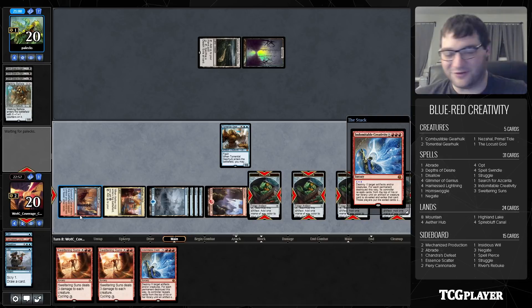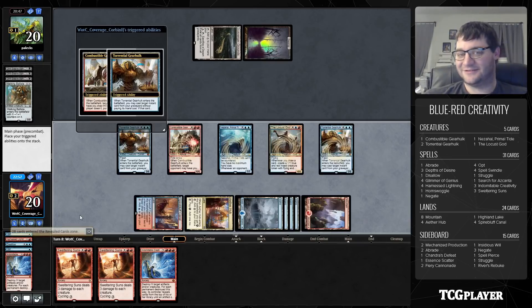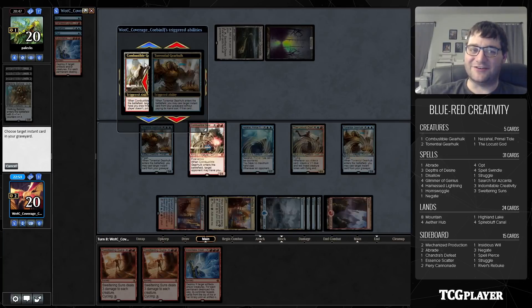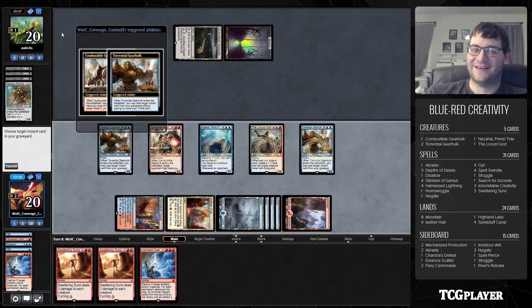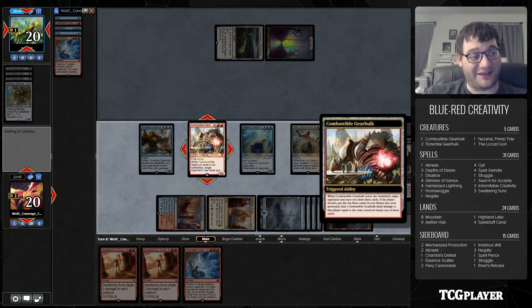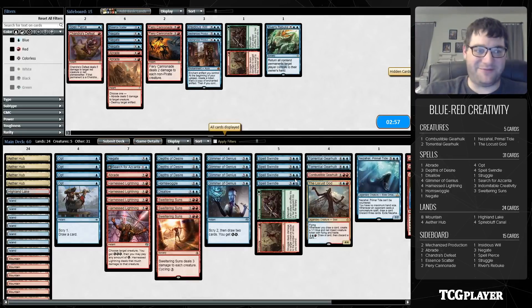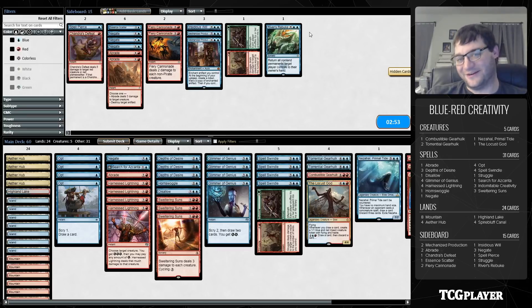Indomitable Creativity for four — we are doing it! This is going to be fun; I sure hope our opponent lets this resolve. And there you go — Torrential Gearhulk and Combustible Gearhulk! Combustible Gearhulk: our opponent can either give us three cards, or we put three into our graveyard and they take damage equal to the total converted mana cost of those cards. They're just going to scoop — fair enough. We resolved it; I'm happy.